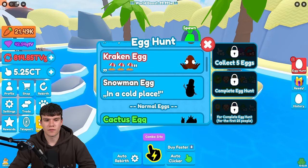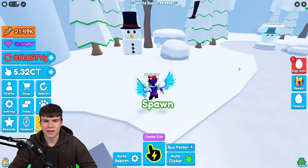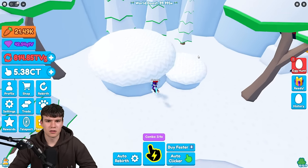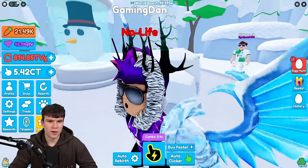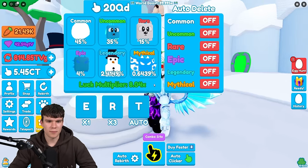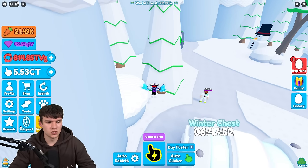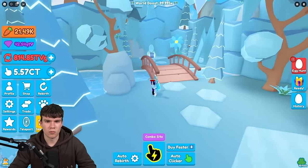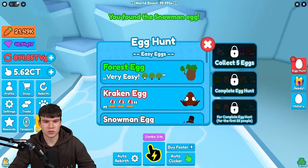Now we're going to get the snowman egg. It says it's in a cold place, which I'd guess might be the winter area. But never mind — it's not there. We need to go to Fantasy Glacier instead. And yeah, as you can see, here's the snowman egg. It's just on ice right here. Let's quickly collect that egg. Boom — we managed to get the snowman egg, which is awesome.